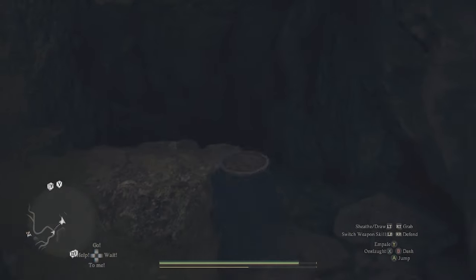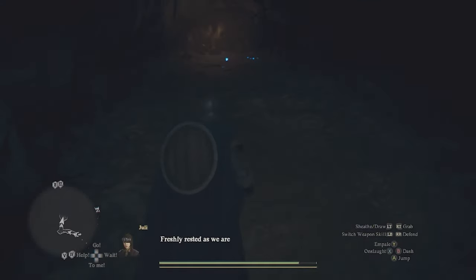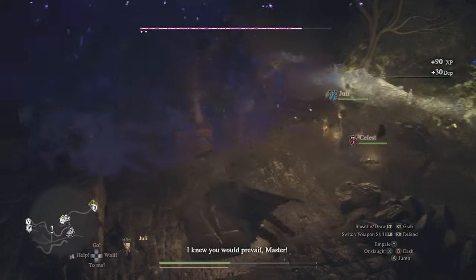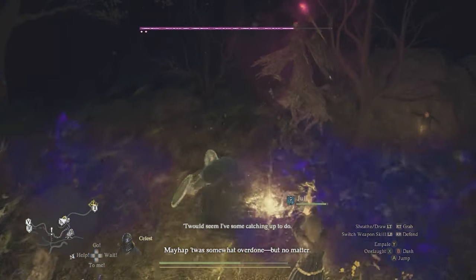Continue following the pathway after crossing the bridge until you get to a cave, where you find the boy surrounded by wolves. You're going to have to take out the wolves. There are still scary monsters out and about, so while you're escorting the boy home, avoid engaging in any dangerous fights.